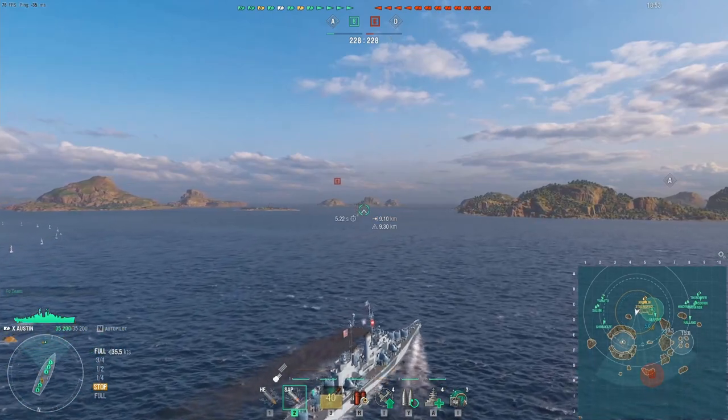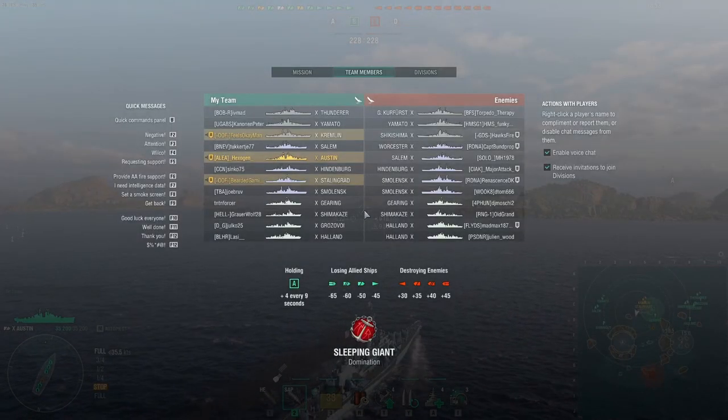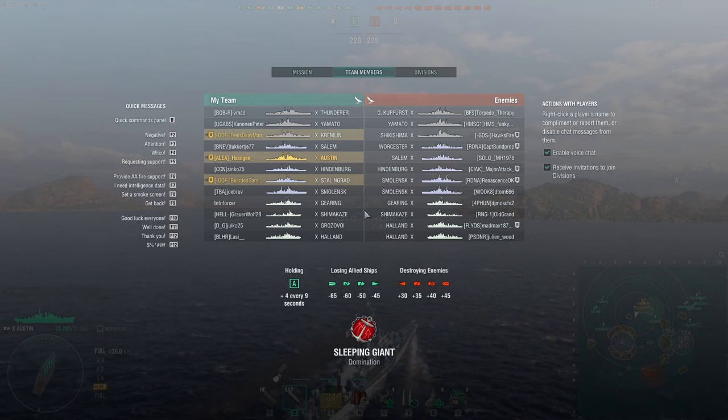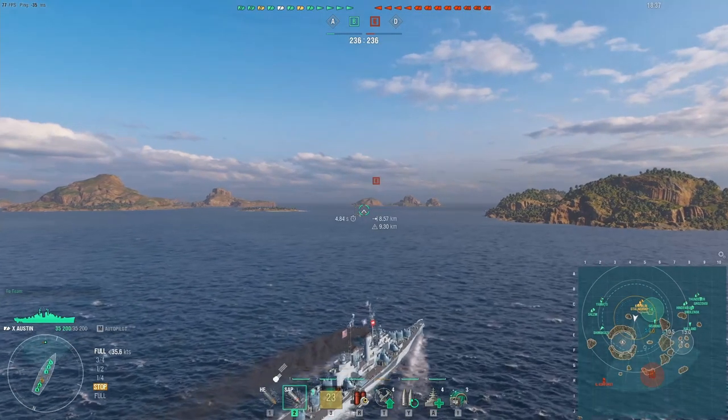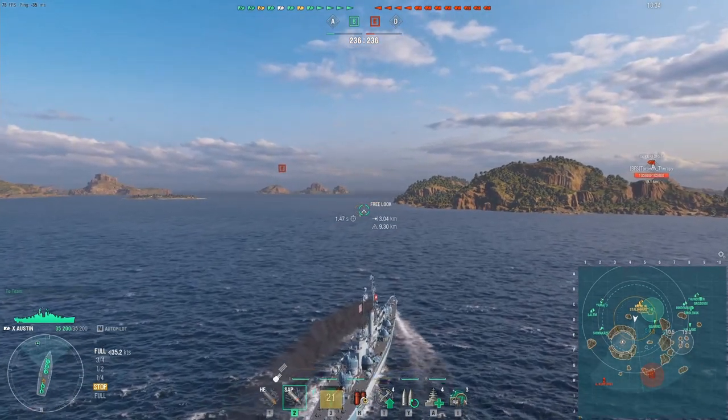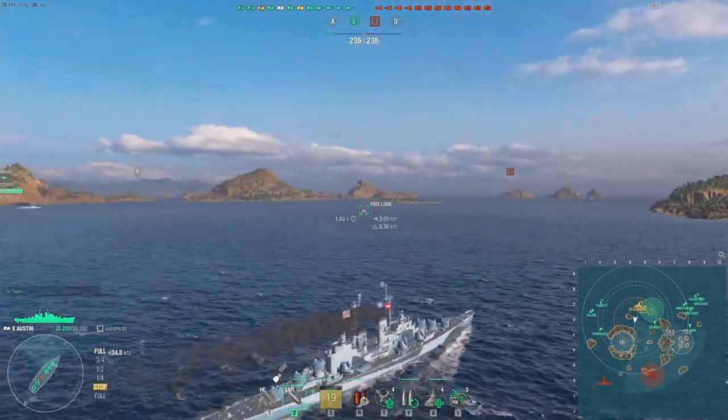Hexo is playing in a three-man division together with a Kremlin and a Stalingrad. The matchmaking is your current average with grand battle going on — in randoms you get four DDs and three battleships, which seems to be the meta right now because all the battleships are playing in grand battle. Hexo has decided to go kind of towards the middle.